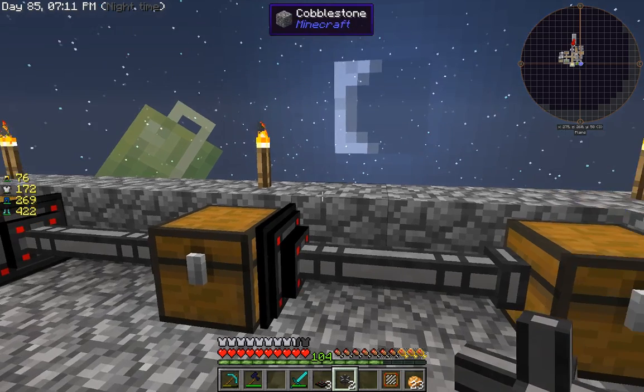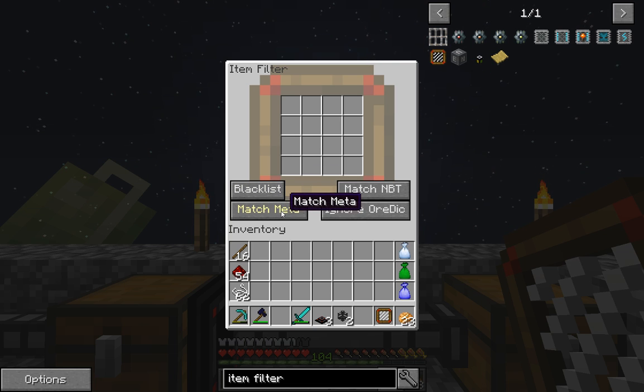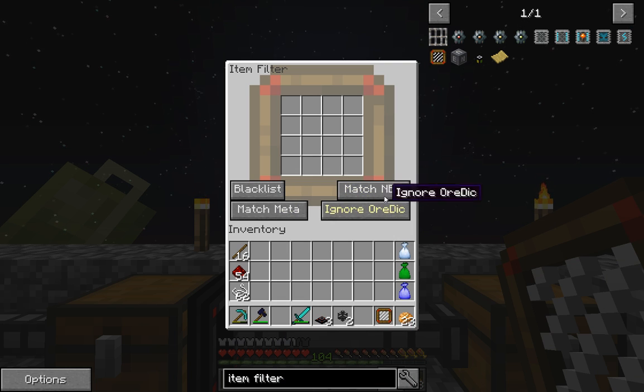So they're fairly simple. It also has some other things. You can change it from white listing items to black listing items, which means anything you put in there will not get transferred and everything else will. You can change it to match the metadata of an item, so if you had items like equipment with different durabilities, it will ignore the durability and transfer all of that type of equipment. Otherwise it will only transfer ones with identical durability to what you've put in. I'm not sure what these other two things do, but if you're familiar with Minecraft you might be able to work that out.